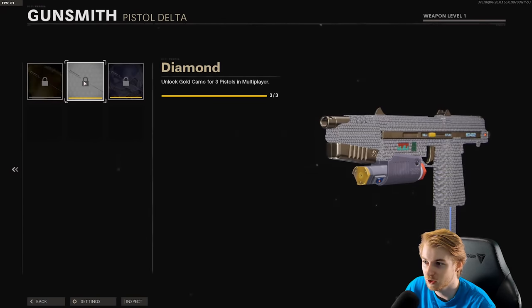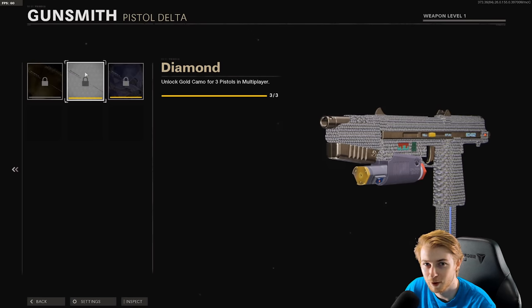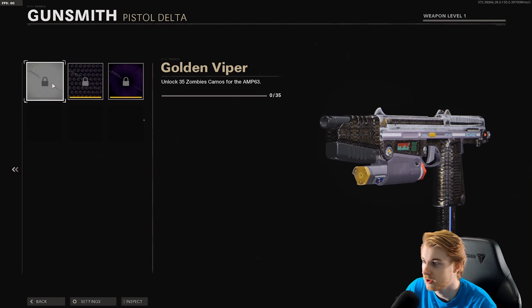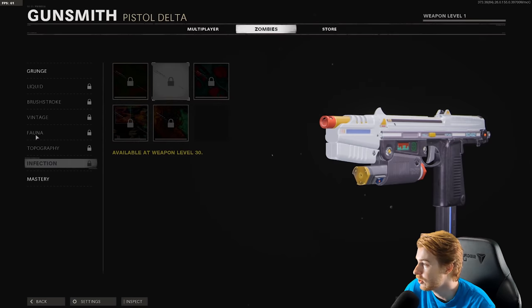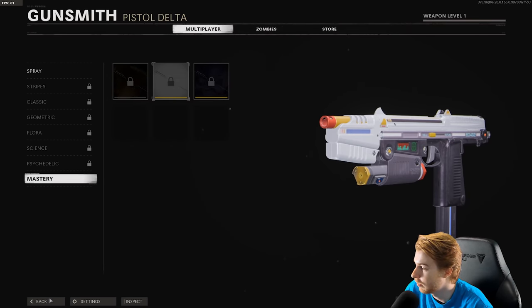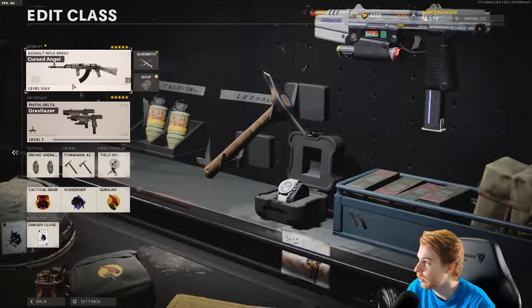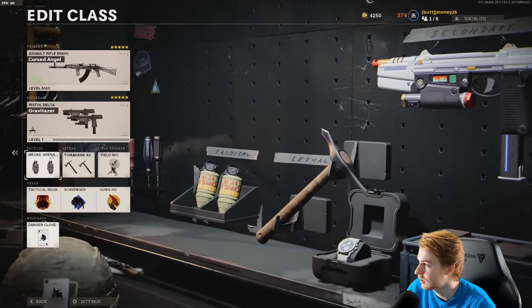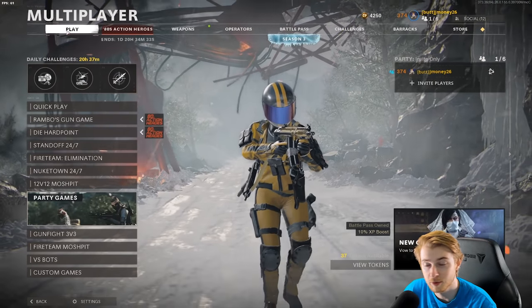This is going to be fun. Here's what it looks like with the mastery camos and the blueprint — here's gold, diamond, DM Ultra, and here is gold viper, plague diamond, and dark aether. I can't show you the base weapon because I don't have it unlocked yet, but we're going to see how these dual pistols do. Let's change up the class — put a field mic on, tomahawk stays, grab a stim, and this class should be good. Let's hop in a game.